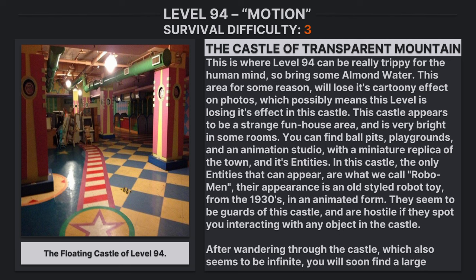Above the hills you will see a floating castle on what looks like a transparent mountain — the Castle of Transparent Mountain. This is where Level 94 can be really trippy for the human mind, so bring some almond water. For some reason, this area will lose its cartoony effect in photos. The castle appears to be a strange funhouse area, very bright, with ball pits, playgrounds, and an animation studio containing a miniature replica of the town and its entities.